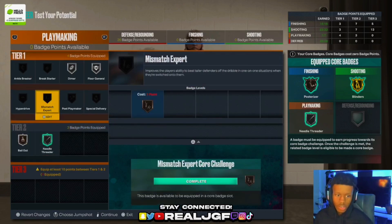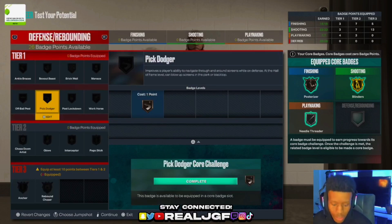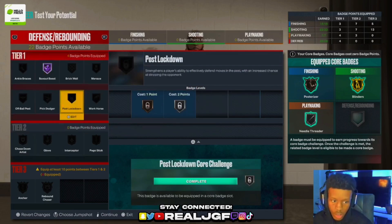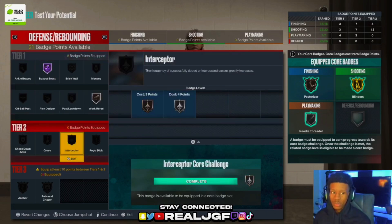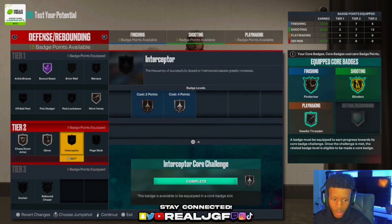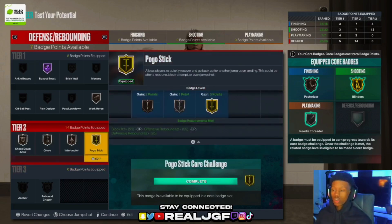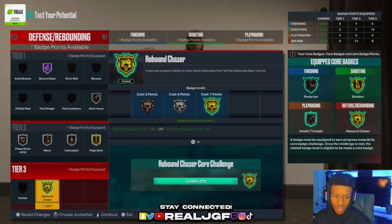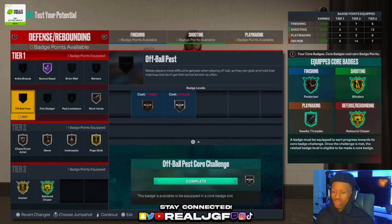For defense, this is where it gets spicy. The new Worm and Box badges together are a must — hall of fame if you can. Work Horse is kind of like Hustler but also helps for rebounds. Taste Down bronze, Pickpocket bronze, Interceptor bronze, Pogo Stick gold because people are gonna be wilding in the paint. Then rebounding — get your Anchor to gold. That's it, nothing more, nothing less.